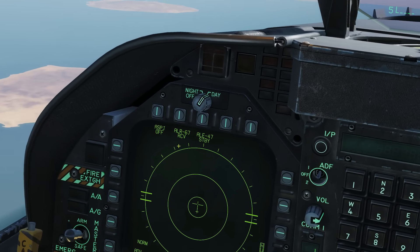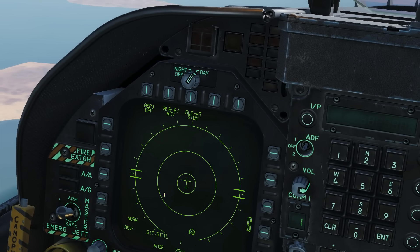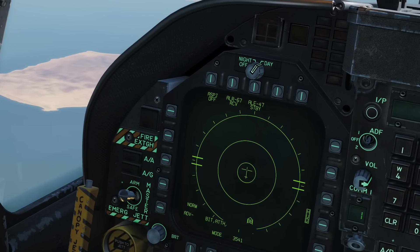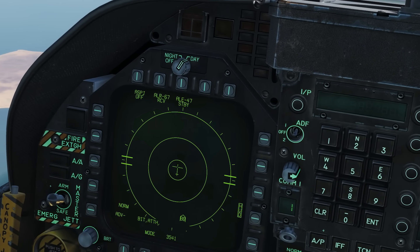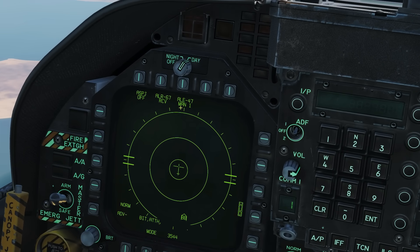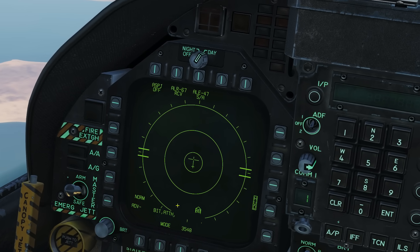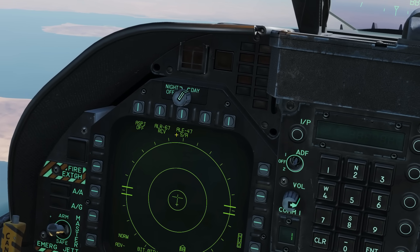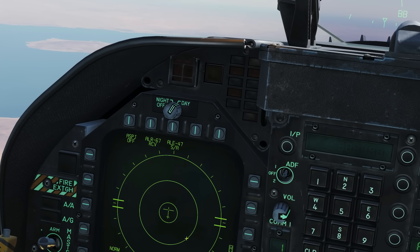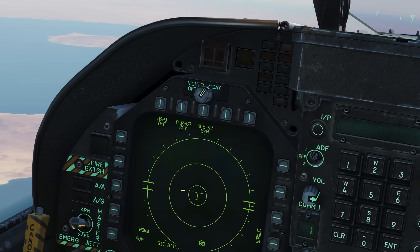Now there are different modes we can use it in. There is manual mode — that is where we can choose a certain program of chaff and flares to be expelled and we need to actually press the button on our joystick to fire that program off. It's currently got program 1 selected. Then there is semi-automatic, where the system itself will choose its own program based on the current threat being fired at it.